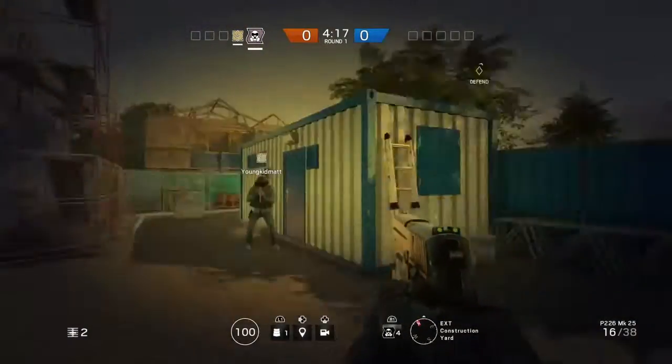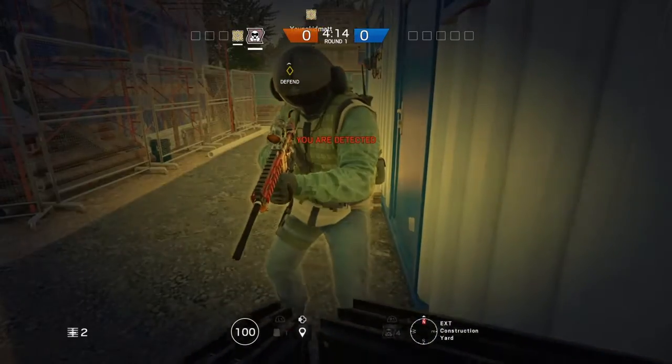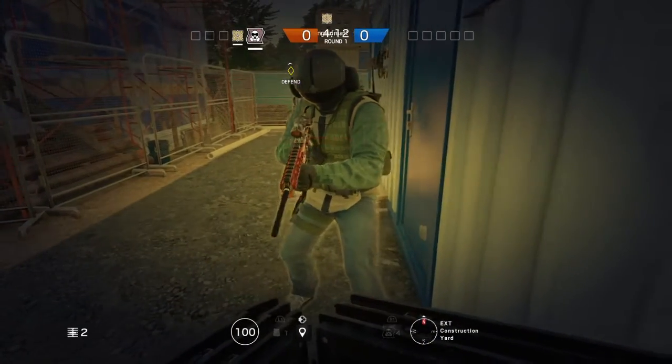First things first, you want to come over here on the map House. Once you're on the map House, you want to come over here by the construction site spawn and pick an operator who has the shield.